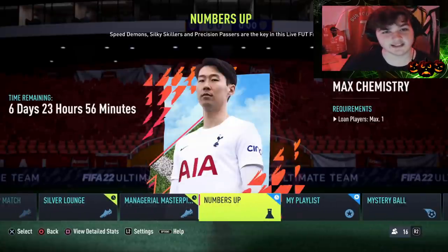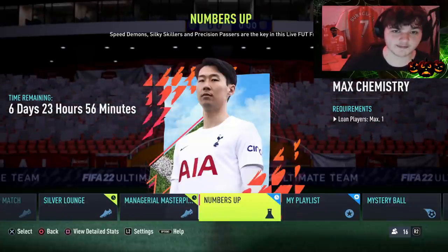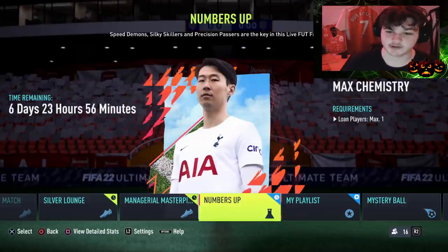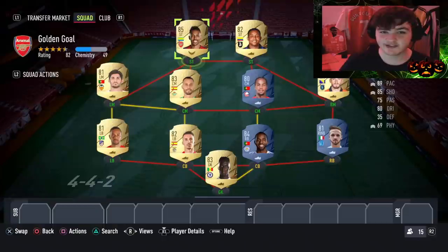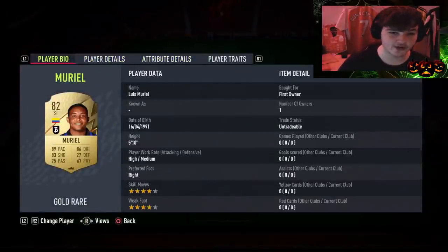Let's get into the squad builder. We've gone for a 4-4-2, and we've made sure all of the players have at least 82 pace, 80 dribbling, and 75 passing. Left striker we've gone for Obamiang, right striker Muriel.